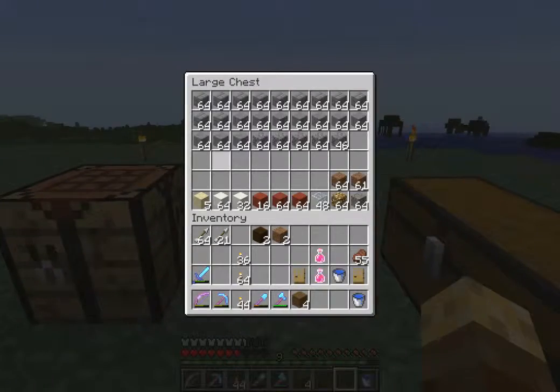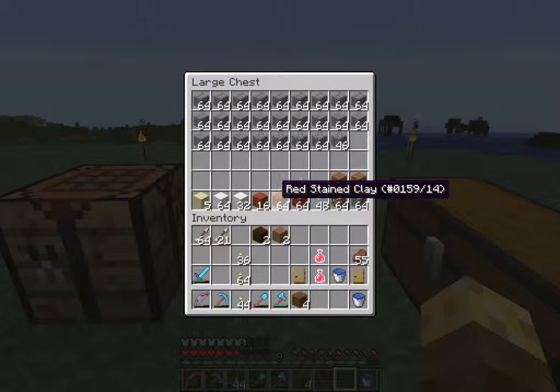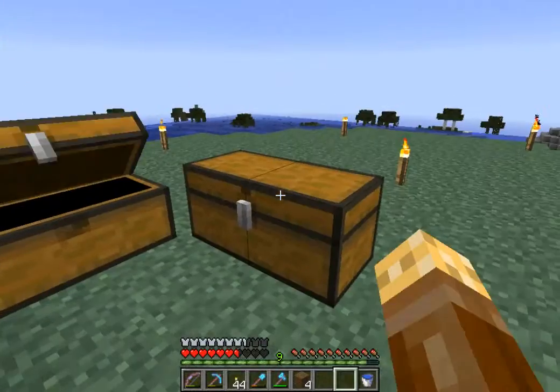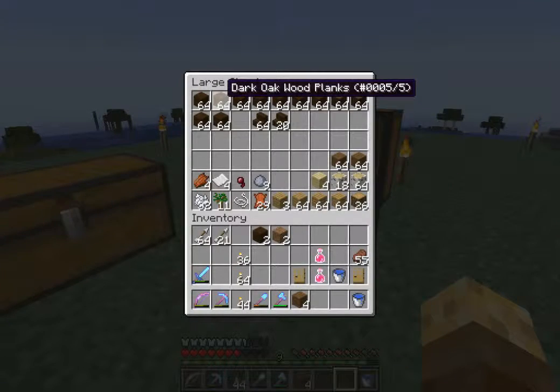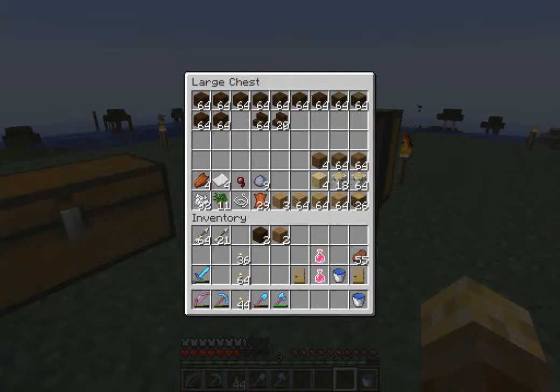I've got some supplies up here: a workbench, some stone bricks, some stones, some cobble, some red stained clay. I've got an idea. A few bits of quartz, some other bits of wood, loads of this dark oak wood, a few bits of spruce, some oak, some birch, a few random bits and pieces.